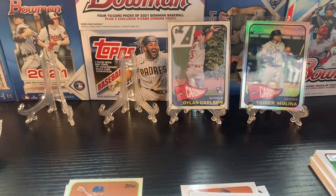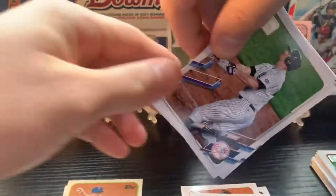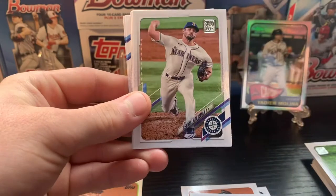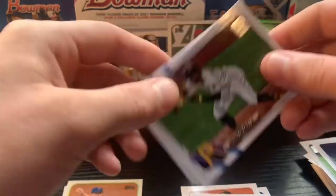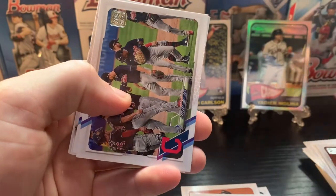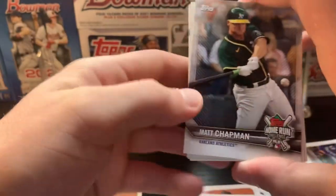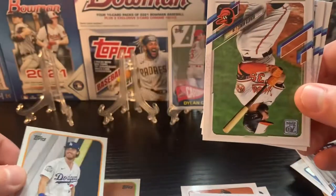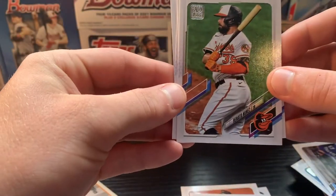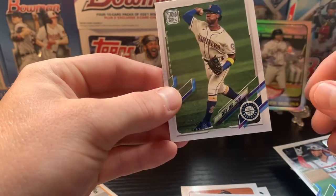Nothing too great out of that one. Pack number three — DJ LeMahieu, Alec Mills, Kendall Graveman, Anthony Discafone, Brandon Lowe, Gregory Polanco, Cleveland Indians team card, Seattle Mariners, got a Topps Home Run Challenge insert, Matt Chapman, Cody Bellinger 1965, Renato Nunez, Tommy Pham — ex-Cardinal — Yasmani Grandal, and Shed Long.